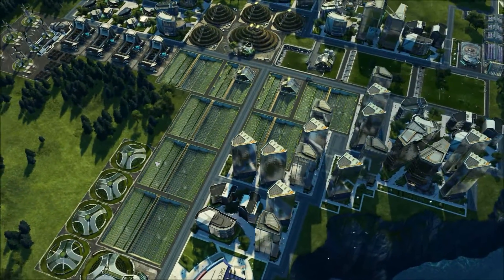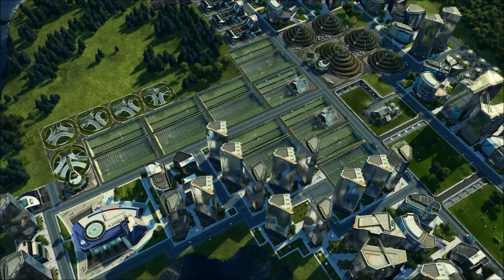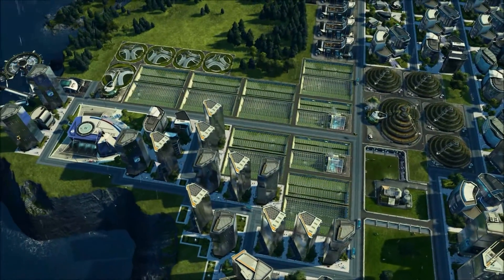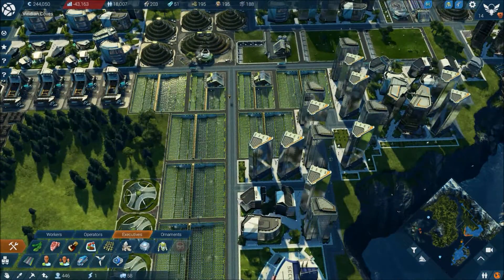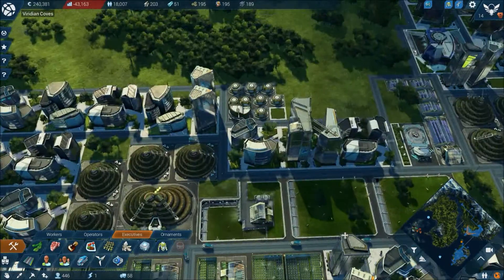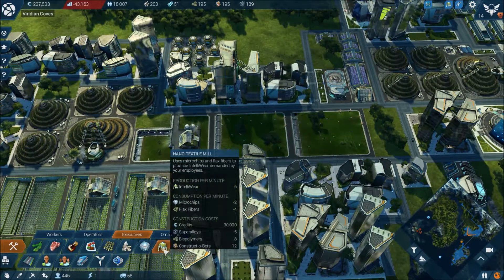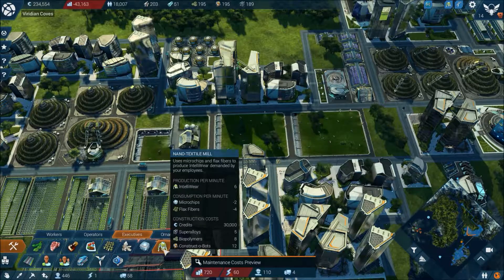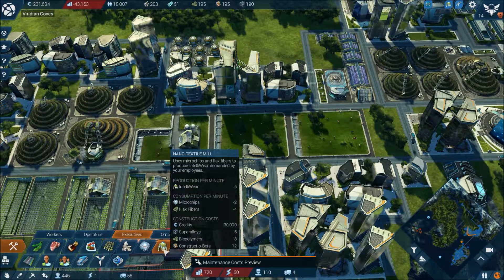Hello folks, DoubleTap here, welcome back to the channel. We are playing Nano 2205 and in the last episode we unlocked a few new executive items. I wanted to just finish off building them. So it was the Nano textile mill — it uses micro-chips and flux fibres to produce intel-ware demanded by your employees.